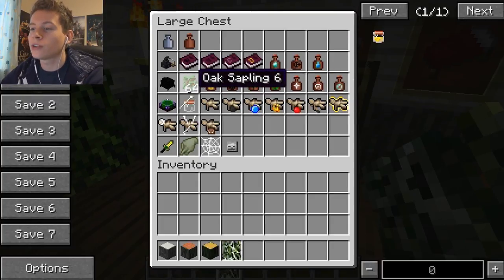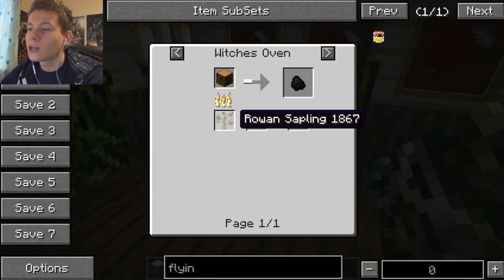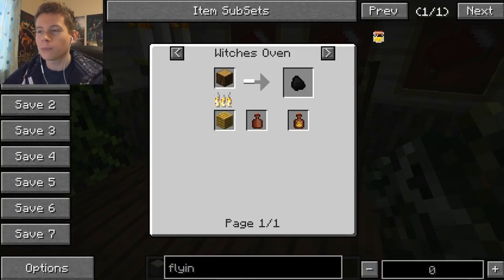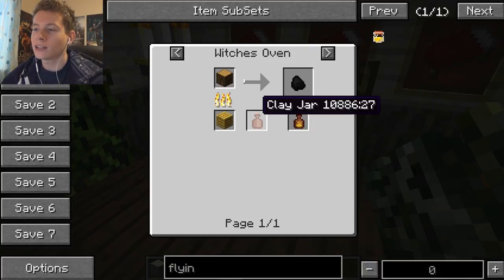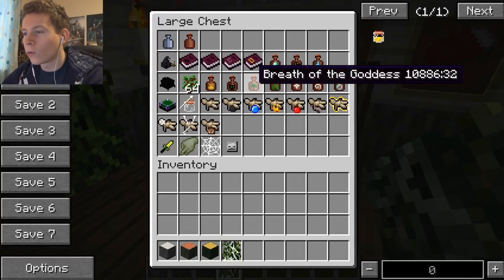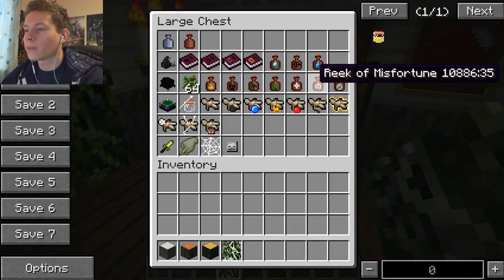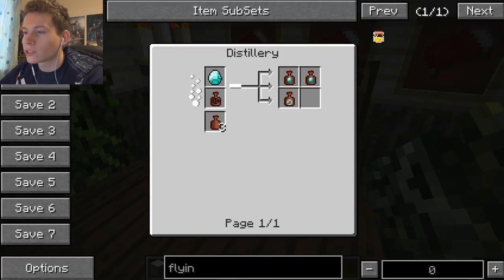In a witch's oven you use oak saplings as the fuel source, or you could use blaze rods — saplings are the best though. Basically you put wood in, it turns into coal, and there's a chance the clay jar is going to get filled and turn into one of these: foul fume, exhale of the horned one, breath of the goddess, hint of rebirth, whiff of magic, reek of misfortune, and odor of purity.